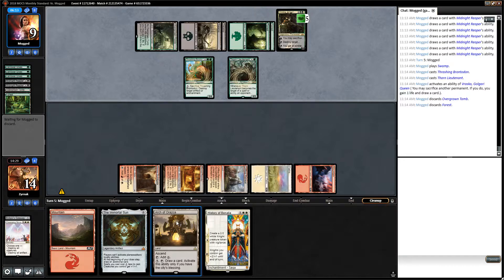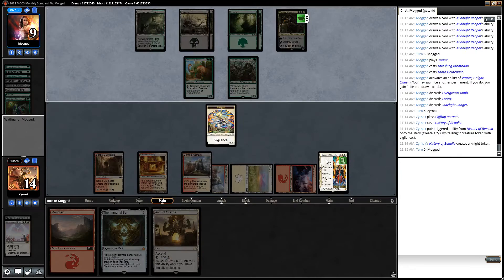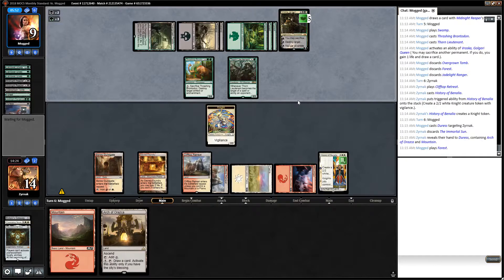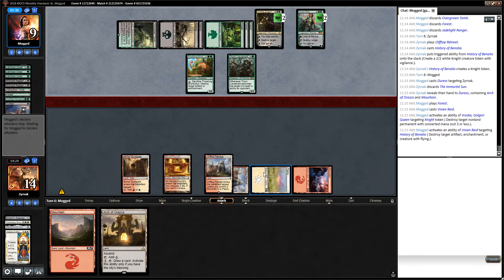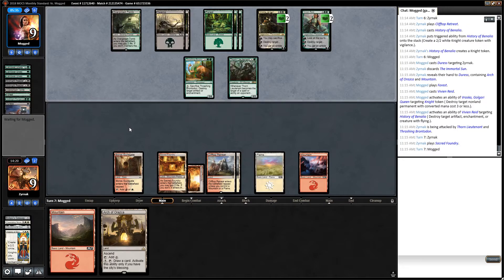Star of Extinction. Maybe a whole Thrashing would be the History - that'd be nice. Duress, here it comes. I don't see myself winning without Star of Extinction or a few Banefires. And I'm dead.